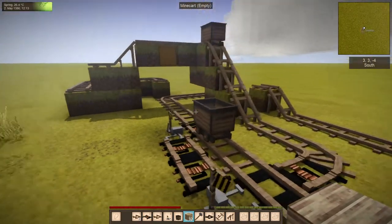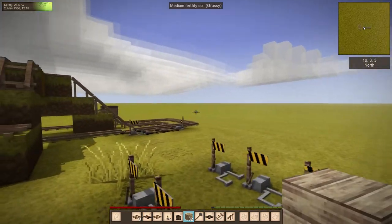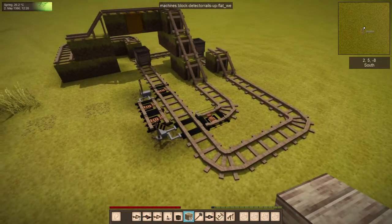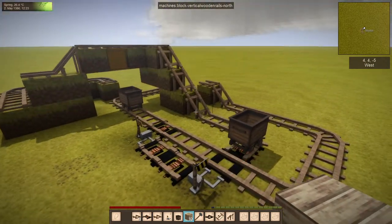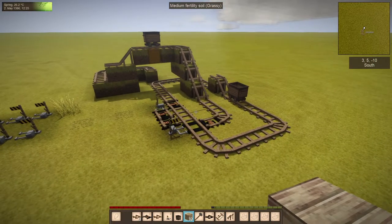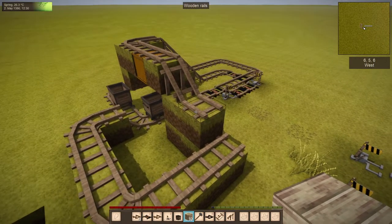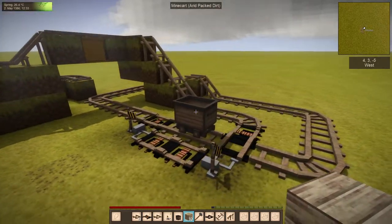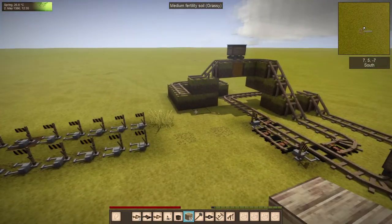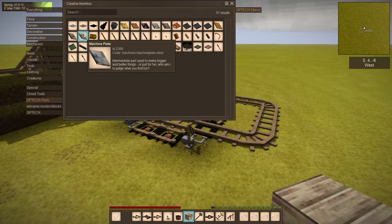At this point I'm pretty sure we're going to separate this rail mod from QP Tech, so that if you want some rails but don't want all the load of QP Tech — or it's too easy, or just not your preference — you can still get these carts. I'm just working out some issues with that, mainly to do with the parts used to build them. The wooden rails are just made with planks; I just have to get that recipe to show up. But then I'm not sure what I'll do — I could add a set of smithable parts, but those are already in QP Tech.